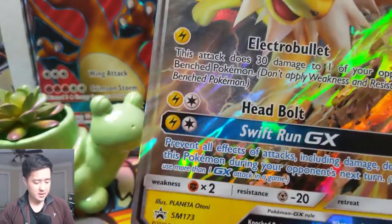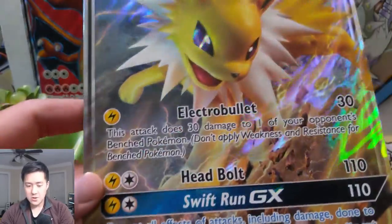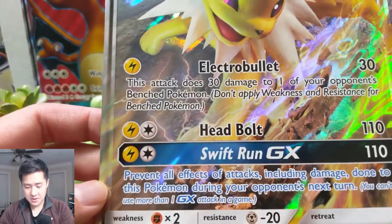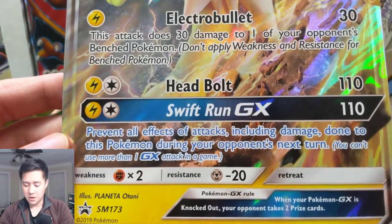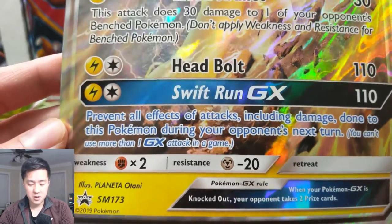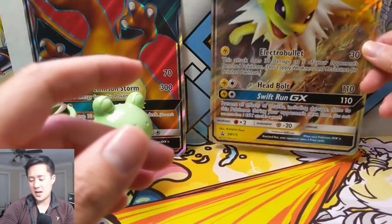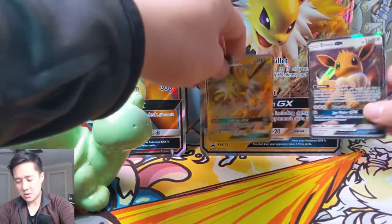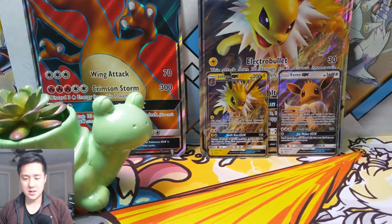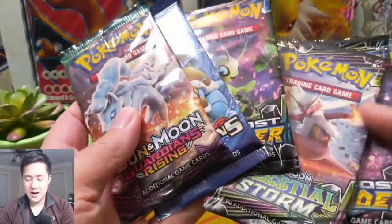With Glaceon, Leafeon, and Sylveon I honestly like all three of those. Let's take a look at this Stage One: 200 HP, you can use the Energy Evolution ability. Electro Bullet does 30 damage and 30 to the opponent's Benched Pokemon — kind of weak. Head Bolt for 110 for just two energy — that's not bad. Swift Run GX prevents all damage next turn. Jolteon's pretty good with low energy costs, but the GX just preventing damage rather than dealing a knockout feels easy to play around with cards like Guzma.